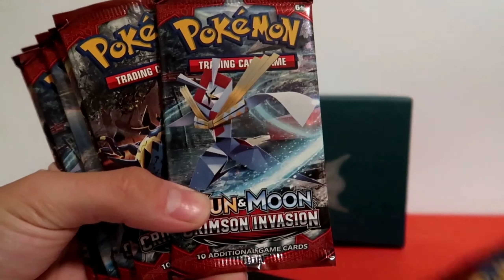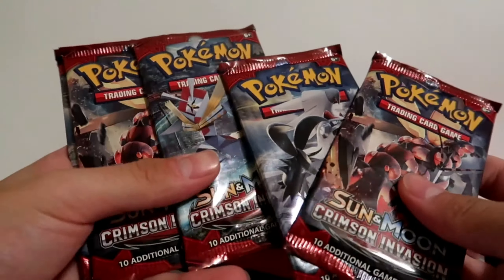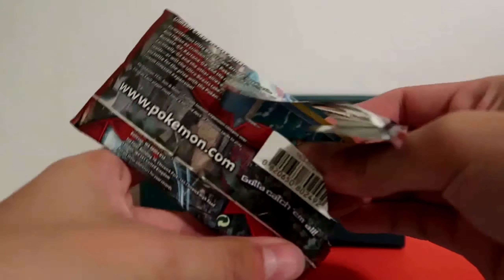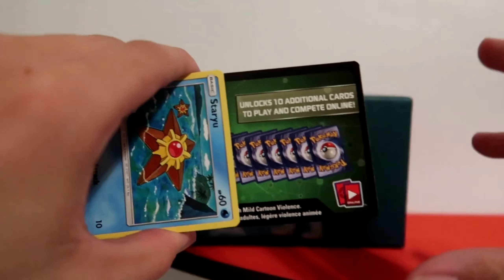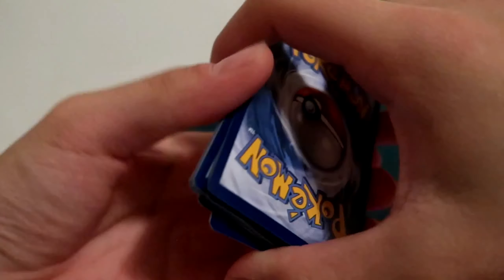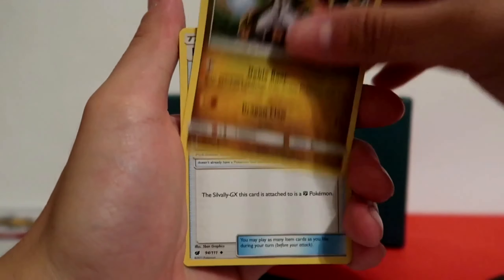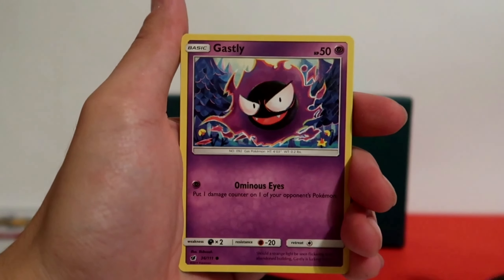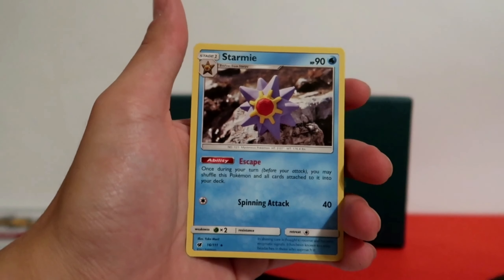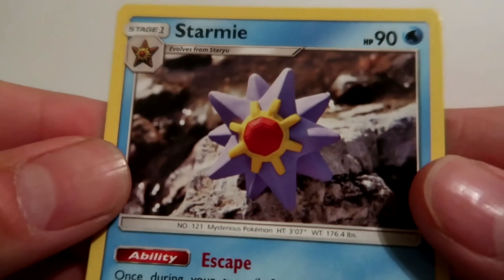So there's Silvally, Kartana, Guzzlord, and Buzzwole — I think that's everything. Let's start off with Kartana. Comes with eight packs so we're opening eight packs today. Code card for everybody — redeem yourselves some Crimson Invasion packs online. Starting off with Fire Energy, Hakamo-o, Fighting Memory, Haunter, Staryu, Gastly, Aerodactyl, Alolan Geodude, Weedle, Reverse Holo Shellmet, and a Holo Starmie. I always love the Holo Starmies — they're so good.